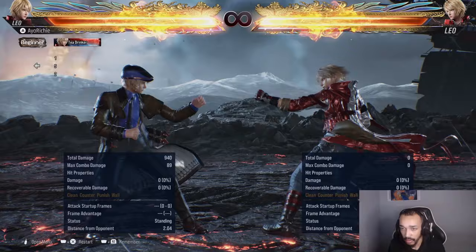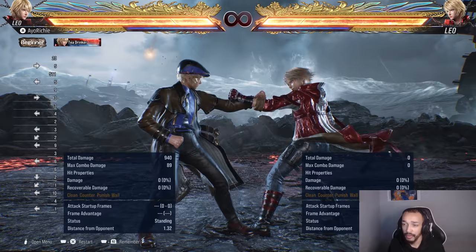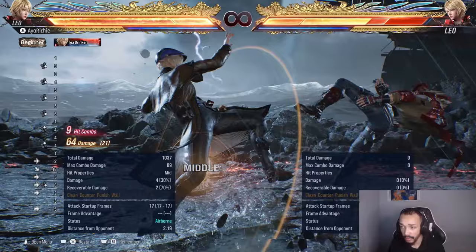Next we have forward 3, and this is a very interesting launcher in this game because it's been buffed quite a big deal from Tekken 7. Before, you could do this as a pick-up in Tekken 7 and that was the only way of getting a pick-up. But in this game we have dash up forward 4 for a full combo, and we have box 2 into heat.